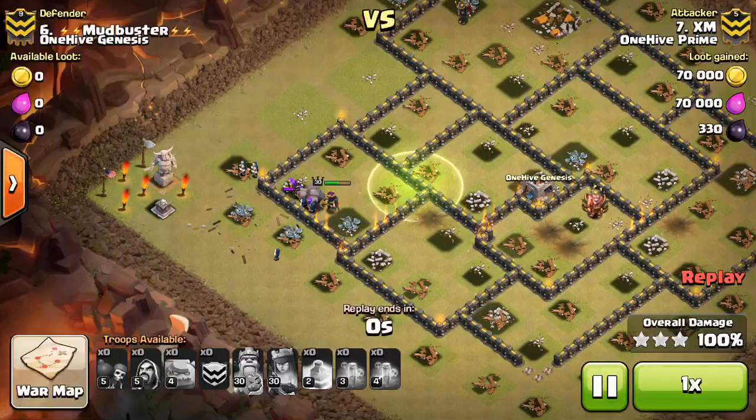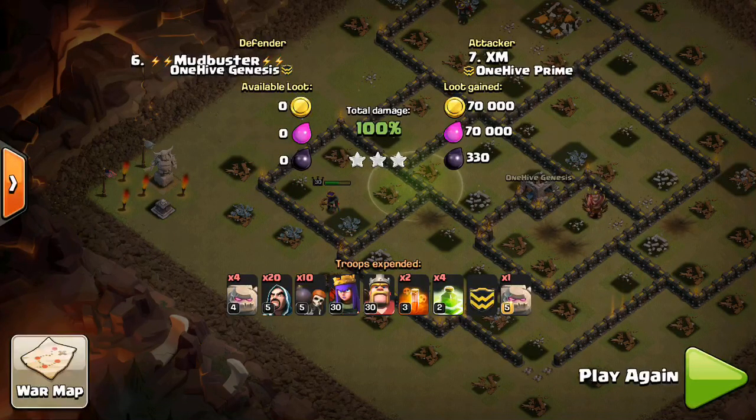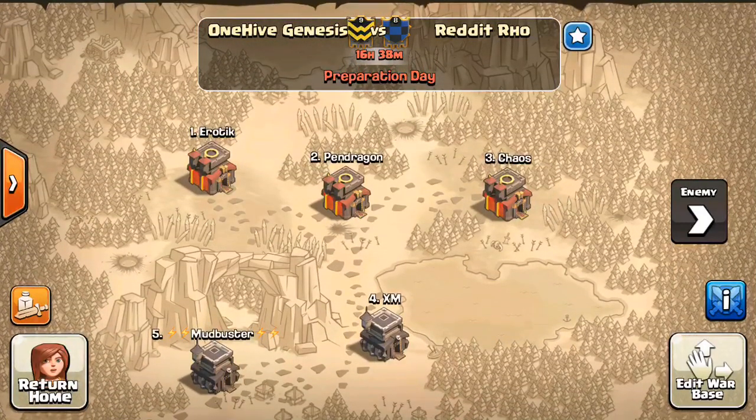That attack completely negated all the defenses — a base designed to defend against balloons, Lavaloon, hogs, and valks — and XM just walked right through it. That was a really fun one to watch. Let me know if you guys like this series and want me to continue. Hopefully I'll be able to cover Town Hall 10 and Town Hall 8 bases for more variety. We're currently matched up against Reddit Row, another fair-play high-level war clan, so stay tuned for that war recap in a few days. Bisectitron out.